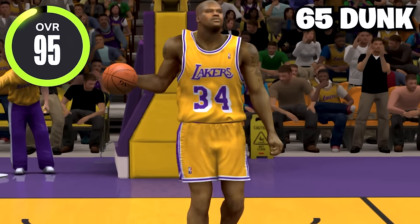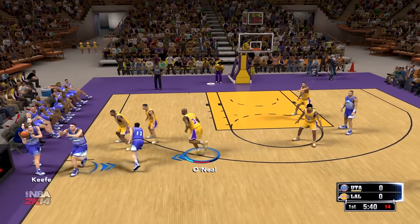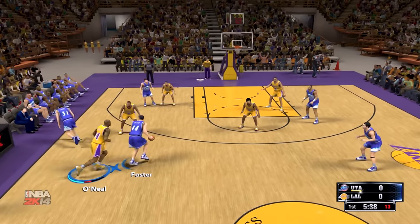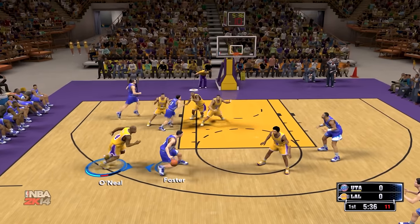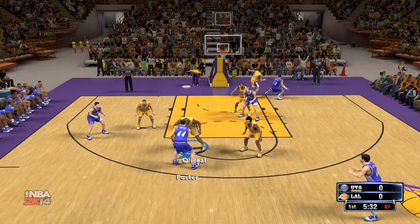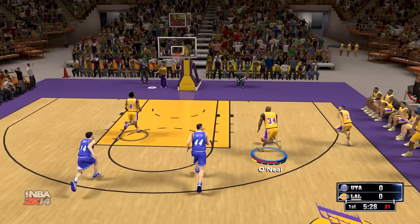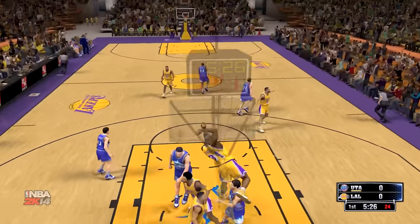Next we have NBA 2K14 and for the '97 Lakers, Shaq's at 95 overall with the 65 dunk rating. I noticed one thing in this 2K — Shaq is extremely fast and he can move like a point guard. Let me see if I can steal the ball and go for a fast break dunk. Shaq with the steal, all the way coast to coast — can we get the dunk? With the two-hander, let's get it!